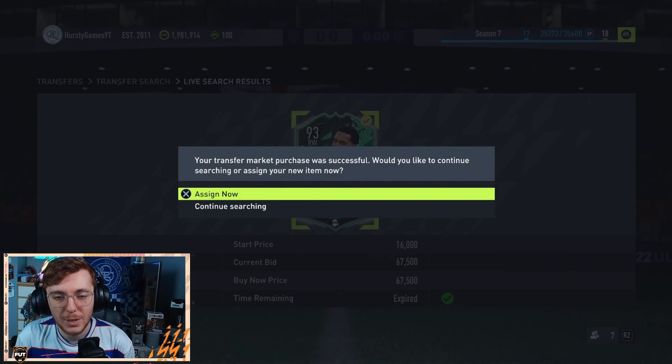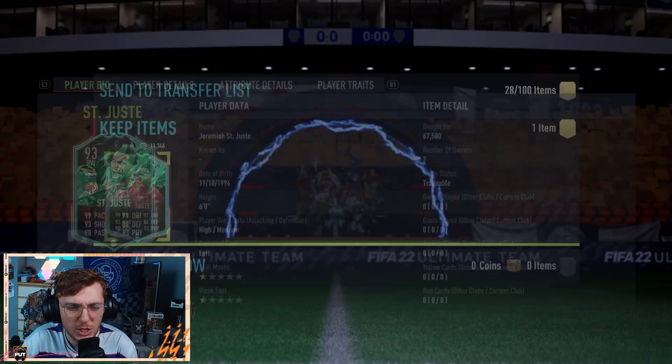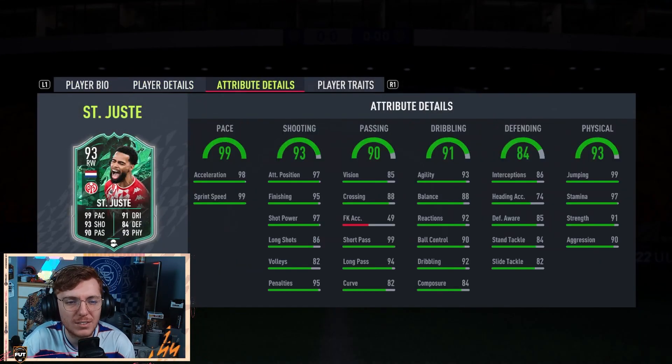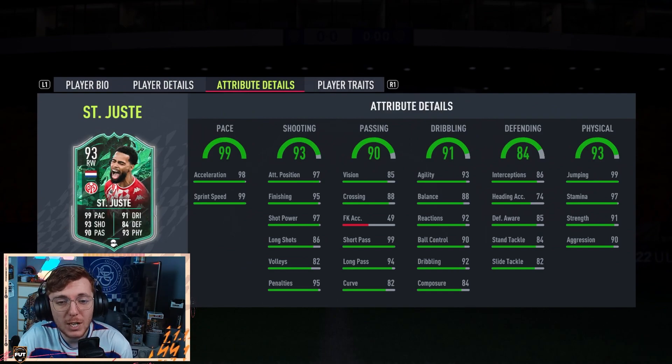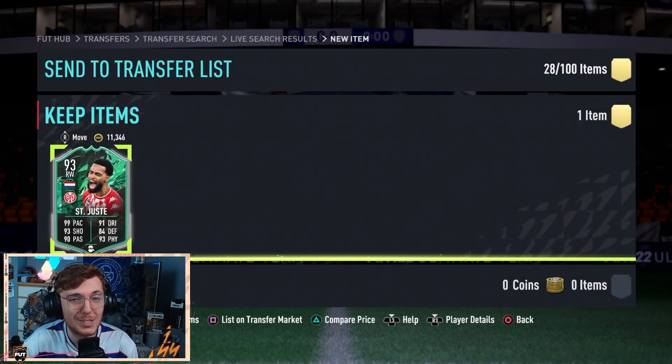I've managed to pick one up — bought him for 67.5k. I'm pretty happy with that. This one's got a Shadow on him, which is possibly the most pointless thing I've ever seen. He has 99 pace — why would somebody do that? I'm running him at striker, so I'm putting a Dead Eye on this card, or something that ups the dribbling a bit. But mate, this card is going to be sick.